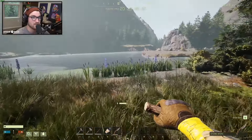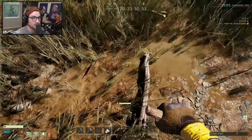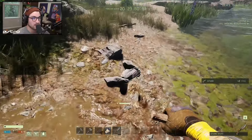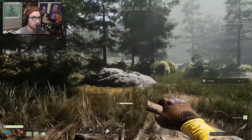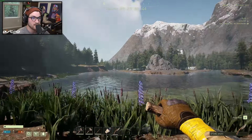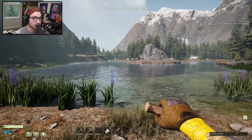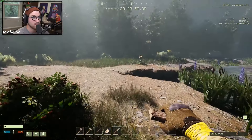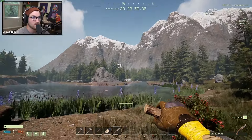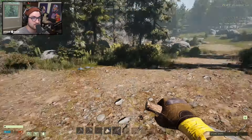I'd like to build somewhere real pretty and there's fish right here — I'm here for it. There's water. Right here, we're gonna build right here on this little patch of dirt, if it allows us to build. I think we need to level up first. Talent tree: resources, exploration, hunting, construction, combat, solo, health, runner, movement. We're gonna do health to start.